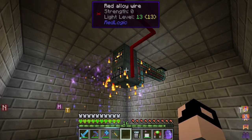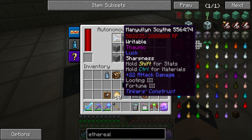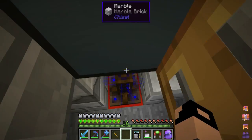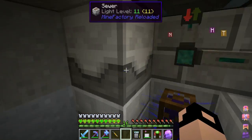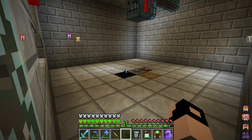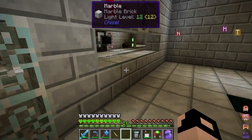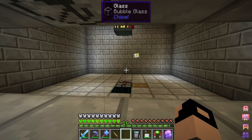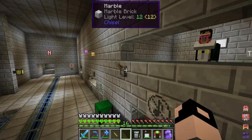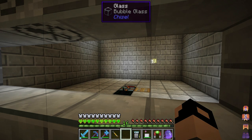I've got two Ender IO spawners going down here. This is set up with a scythe so it does splash damage. When the charge gets low it automatically recharges, and the Attractor pulls all the Wisps down right on top of it. There's a sewer to convert the orbs to essence and an item collector to pick everything up. The automatic charging system repairs the tools and I've got Looting III on this scythe — scythes are amazing for mob farms because the splash damage kills a whole group at once rather than one mob at a time. I've got another one for a lot of other regular mobs.